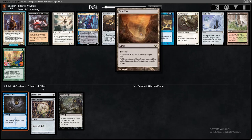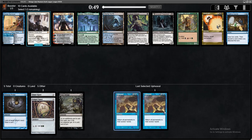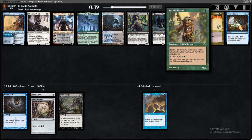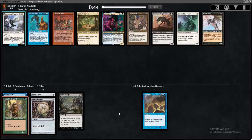Strip Mine, Upheaval, Winter Orb all in the same pack is kind of spicy. I haven't done a great Strip Mine deck yet, but with double Signet, Upheaval is also really good. Maybe we can build a fun Upheaval deck — fun for me and not the opponent. Now that I've taken Upheaval, taking something like Ignoble Hierarch could be good; seeing a Mana Dork this late is a decent sign that green could be open. Let's go maybe Blue-Green Upheaval type of start.